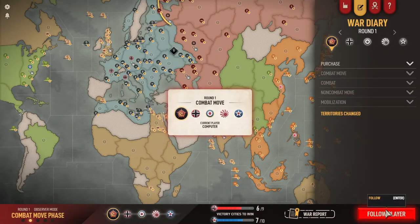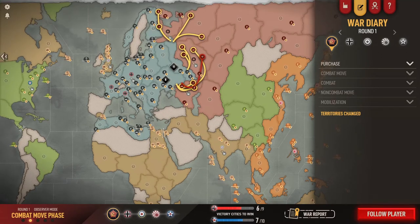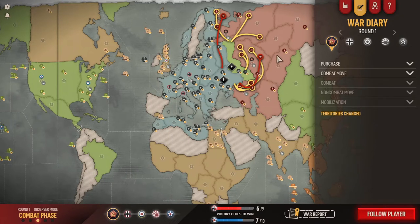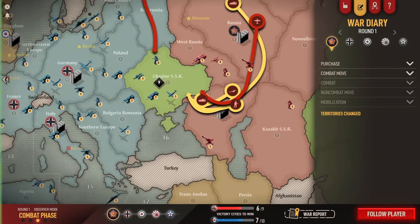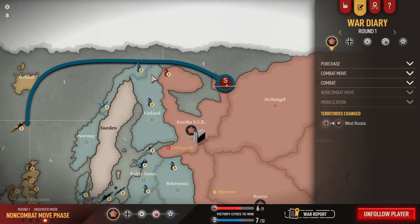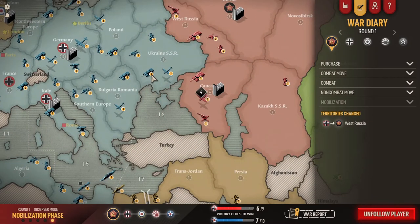The game starts out with Russia going first. In the original version Russia would go first but couldn't attack, so this is a little bit later in the war. Russia starts - they do a purchase of troops first, then a combat phase. You can move around with the mouse and see them all moving. Sometimes it takes a few moments; they'll do a combat phase, move stuff around, and not do anything. He decided not to attack after all, so this is the non-combat phase. Mobilization is the placing of troops you bought - you can only place troops where you have industrial complexes.